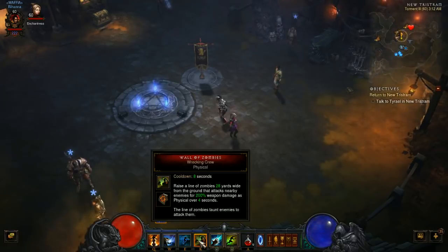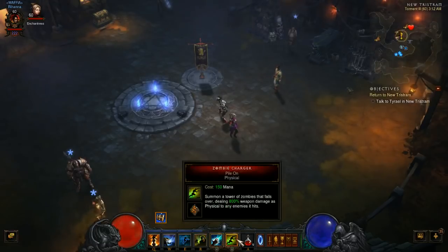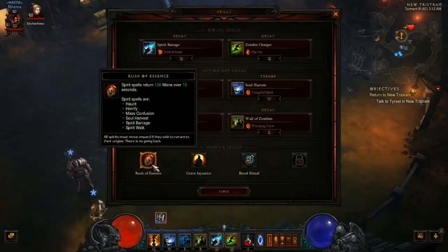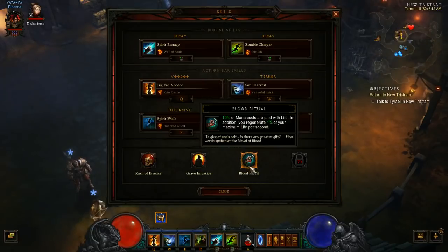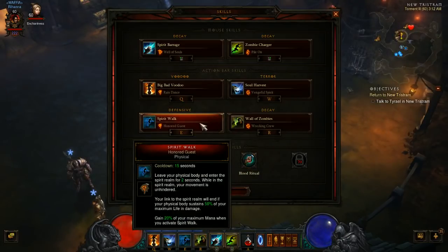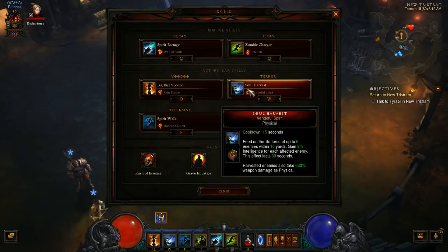Our main way to get mana back is going to be Spirit Barrage. If we've been spamming Pylon and we're almost out of mana, we're going to spam Well of Souls Spirit Barrage. With the Rush of Essence passive we're going to run Grave Injustice as well — mainly for cooldown reduction — and Blood Ritual for a little more help with mana. For Spirit Walk we're running Honored Guest for more mana regen, and Rain Dance for elite and champion packs so we can just spam Pile On over and over. We're running Vengeful Spirit with some life steal.